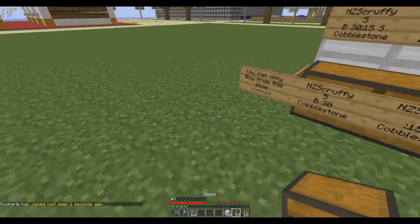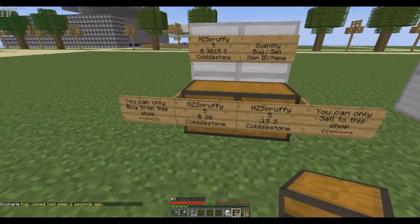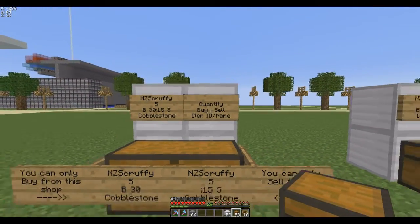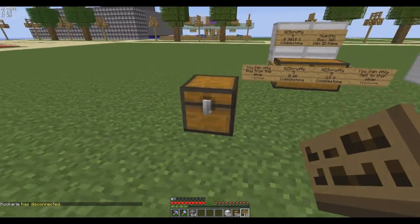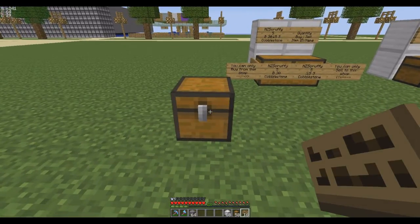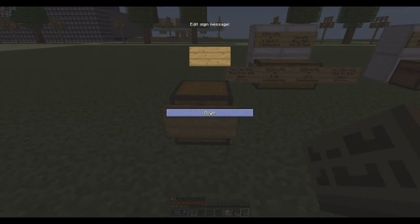Let's make one over here as an example. You place a chest down — the shop sign can go on the chest, on any side of it, front, back, side, or directly above the chest. For convenience I'm going to put this one on the chest. To attach a sign to a container, you have to hold down Shift (the sneak button) and then right-click, otherwise right-clicking will just open the chest.